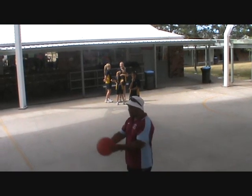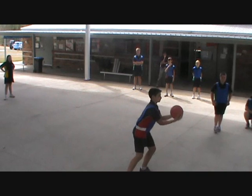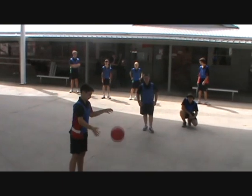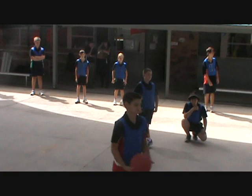A player is out if he or she attempts to catch a ball thrown at them by an opponent on the full and drops it. If he drops it while trying to catch it, then he is out and would go across and join his king and queen on the other side.